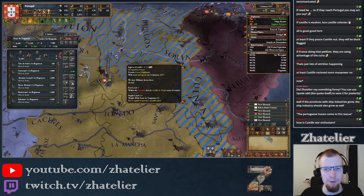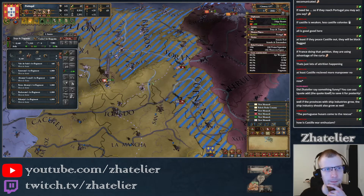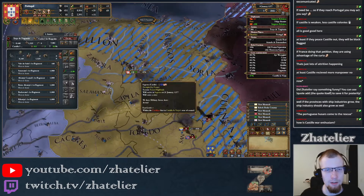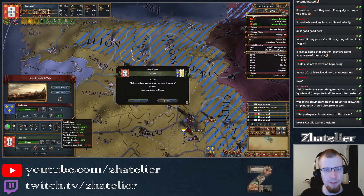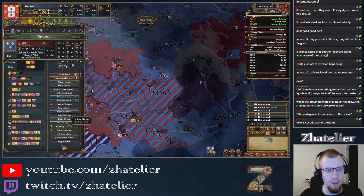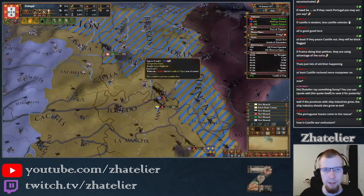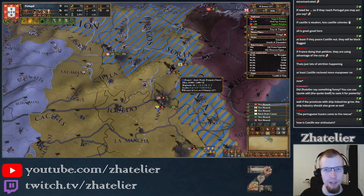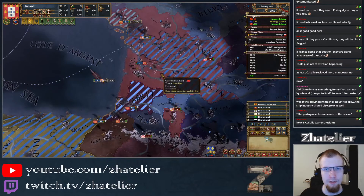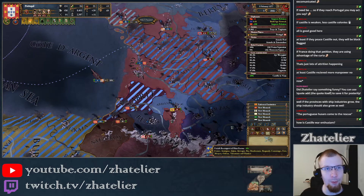I actually wonder how much our total development is now. We did get a decent bit of development from the North African holdings, though those are not cored yet so that might not factor in. Although some of those cores are going to be done this year at least. This siege — they've got okay defensiveness. Naples have given me a gift — maybe I should send a spy network into France so that will help me siege down a little bit quicker.